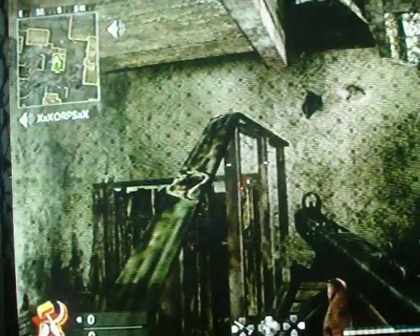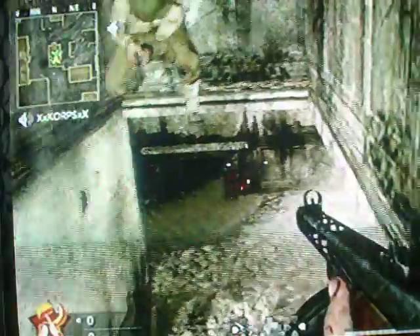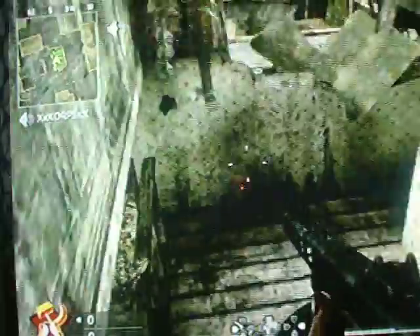Yeah, so what you do is you go onto this railing right here, you jump up, go all the way back here, and then you can sprint jump to here. It's pretty cool. We have another one over here.